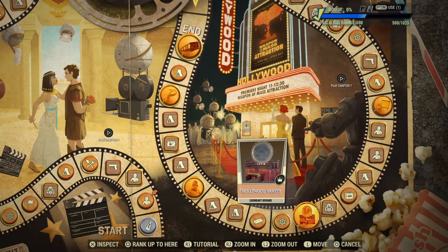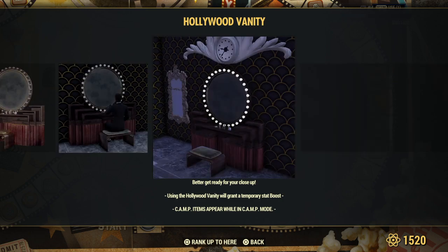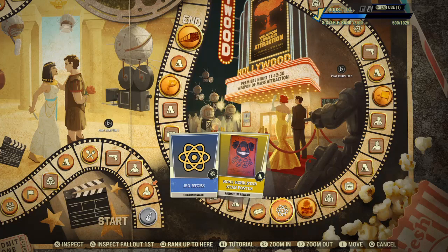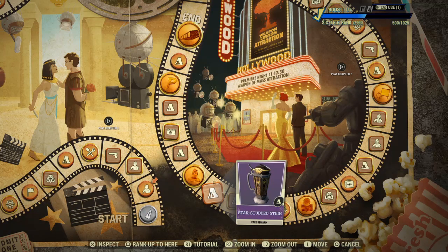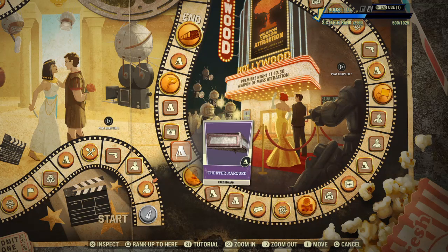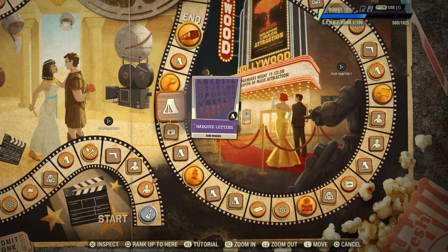Then we have the Hollywood Vanity - something for your camp. 150 Atoms, Honk Honk Stab Stab Poster, Gold Bullion 250, Legendary Scrip x250, and a Neon Light Set. Star Studded Stein for those Stein collectors. Blue Devil Poster, Rubber Monster Outfit, Theatre Marquee, Wait For Me Emote, and 250 Gold Bullion.